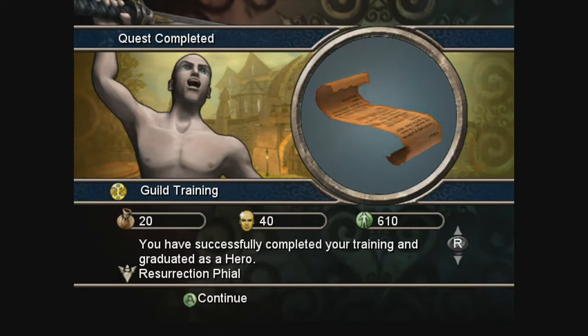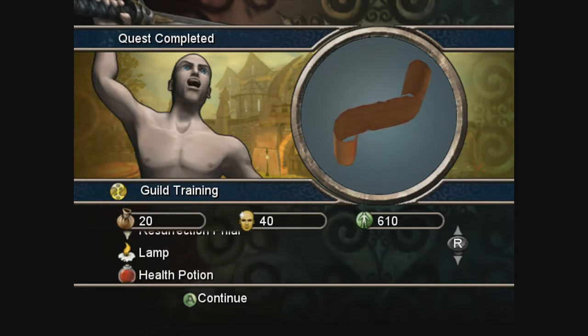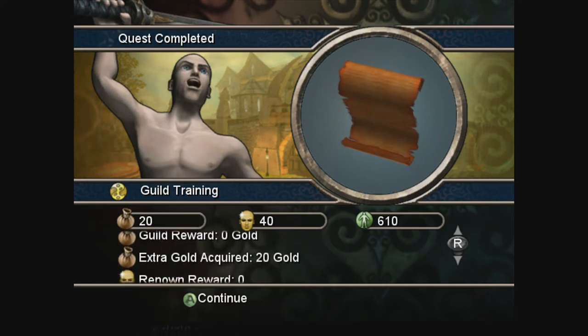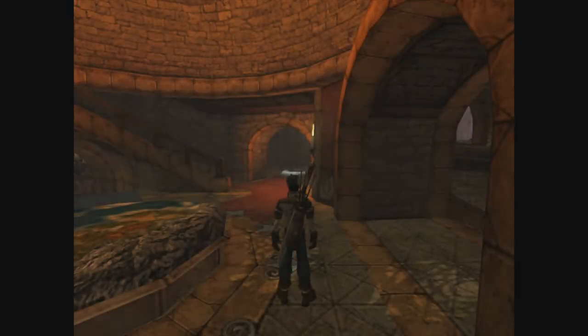Our little monster child is ready to go out and experience the world. I got a resurrection phial. A lamp, a couple of health potions, apple pie? God, it's green in the middle. I think it's that same apple pie. We have to get us some pie tonight. If you guys don't hear me in the next episode, it is because I am definitely digging into that good, good apple pie.